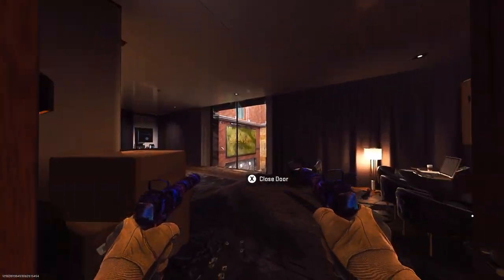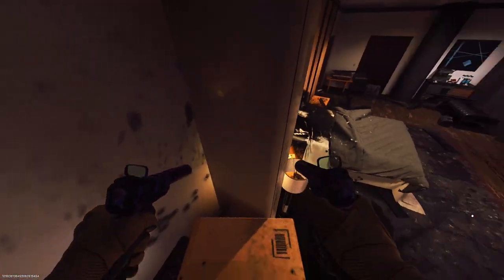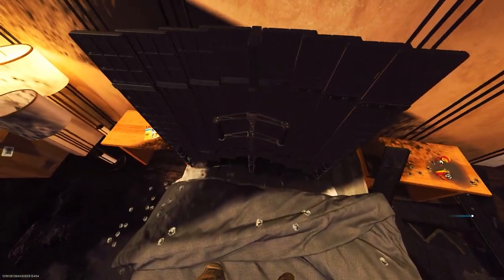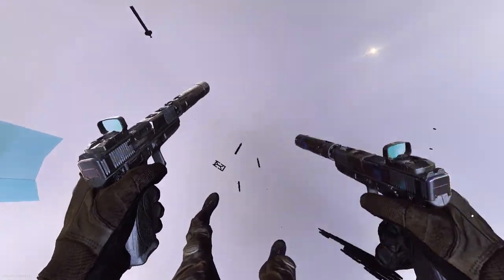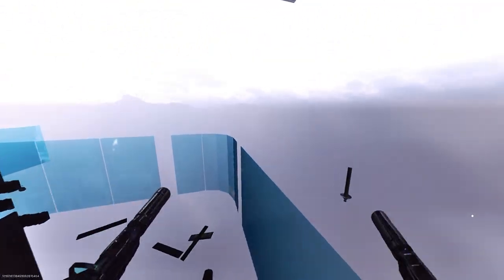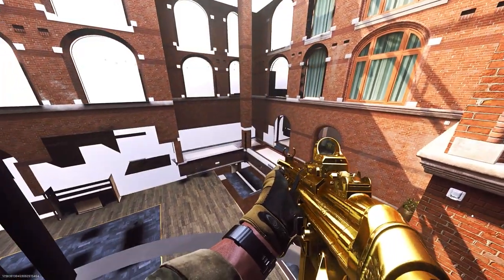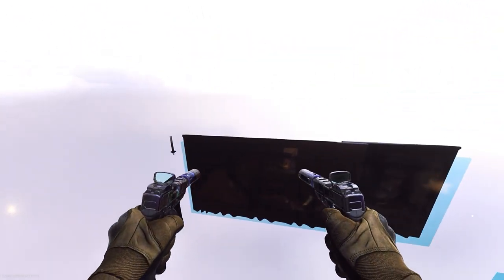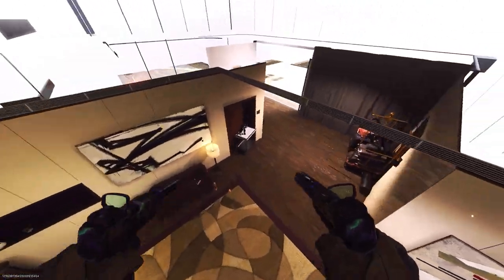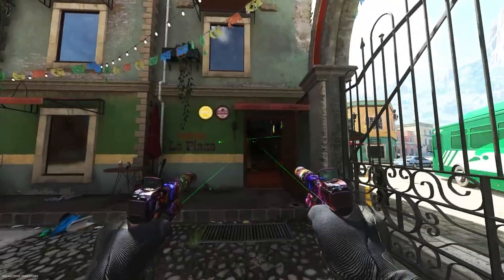We're now on the Hotel map and here is the after-patch method. Go on top of the bed, jump on the boxes, and place down the first barricade. Then place the second barricade on top of the bed. Jump off the barricade by doing a dolphin dive onto the second one, and once you land on the second barricade on the boxes, spam the jump button — and you'll get inside the ceiling. I recommend starting on the Farm 18 glitch first for practice. As long as there's a tiny gap between the roof and the object you're landing on, you can breach through the ceiling.